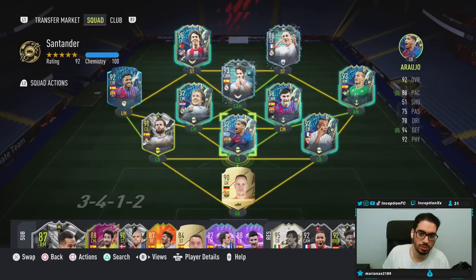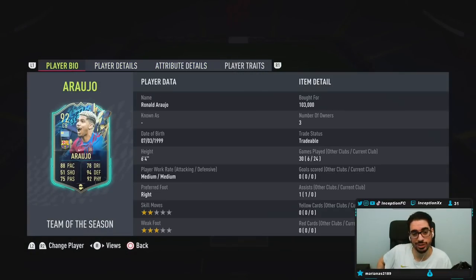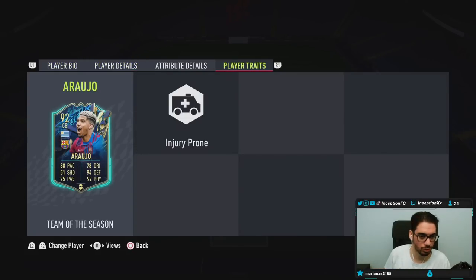So the first one is going to be the new Araujo card. With Araujo, we're taking a look at a card who is 6'4", medium-medium work rates, right footed, two star skills, three star weak foot. In-game player traits, he has the injury prone trait, so no diving into tackles or anything crazy like that.